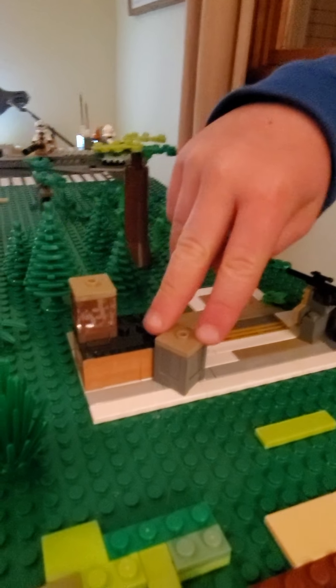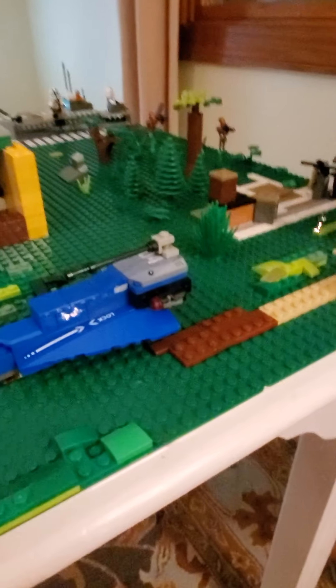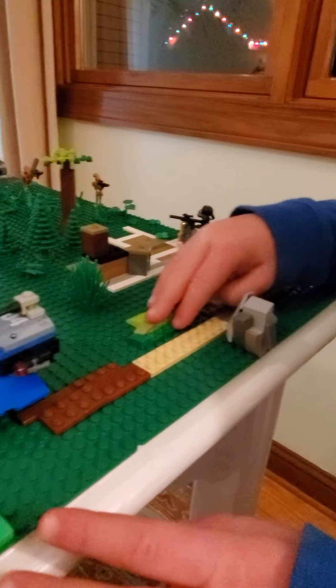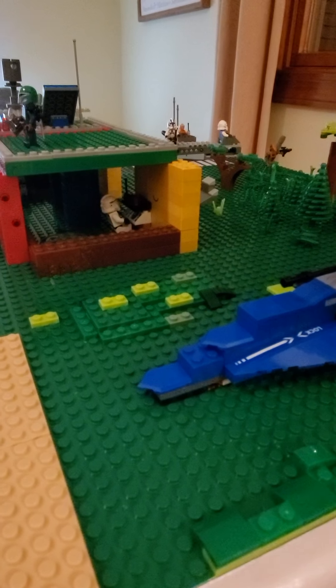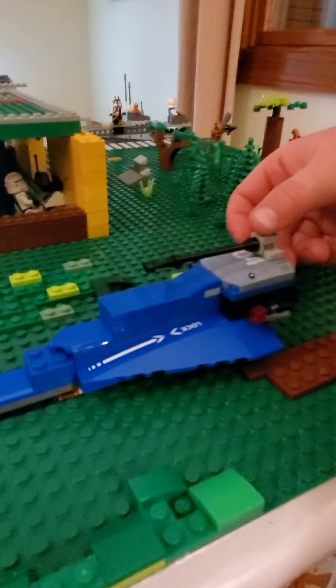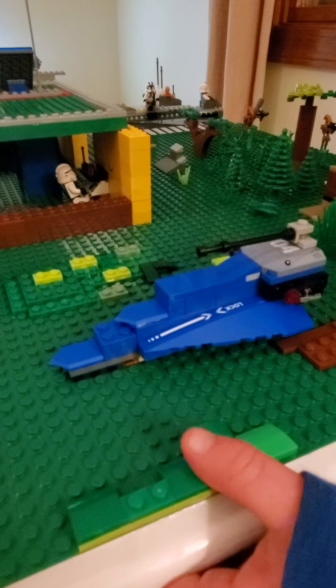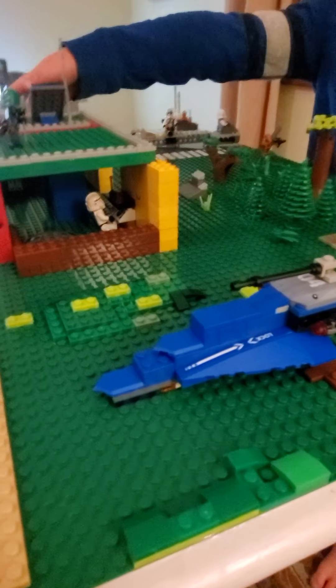Then we got the cargo path going along here. Then this rock design — I really love it. Then like hills right here and right here. A 501st transport, more like a tank thing.